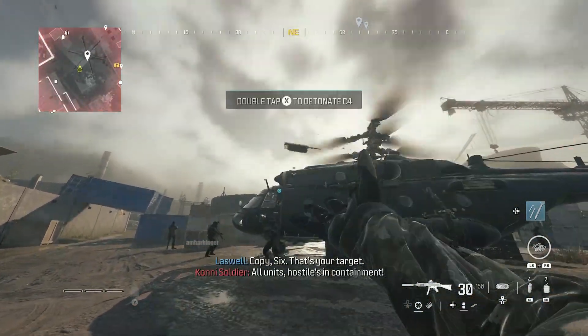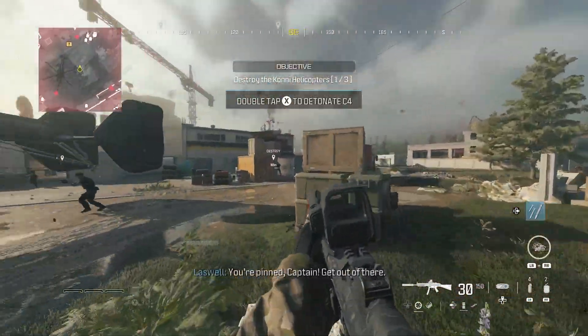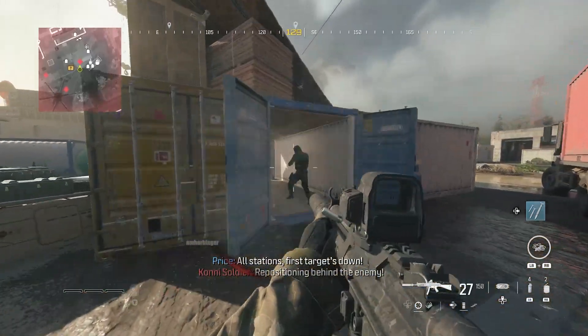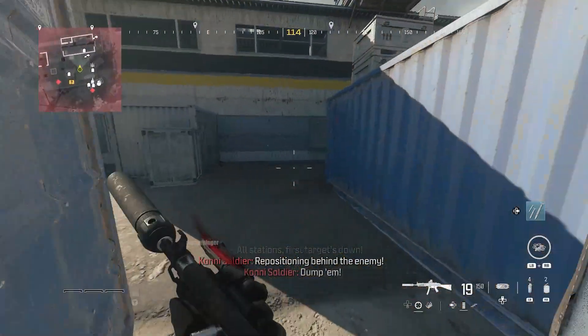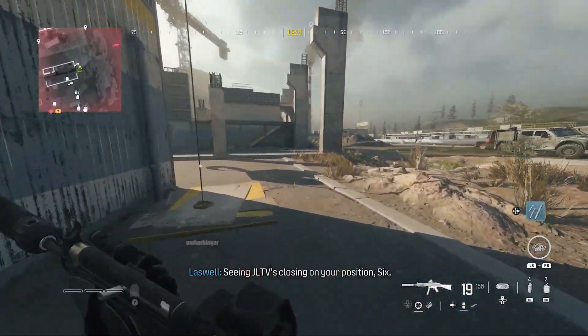We're going to destroy the first one. There's also a self-revive in that same area if you want to pick that up to make things easier. Once we destroy the first helicopter, we're going to run to the second helicopter and grab the precision airstrike to destroy it.